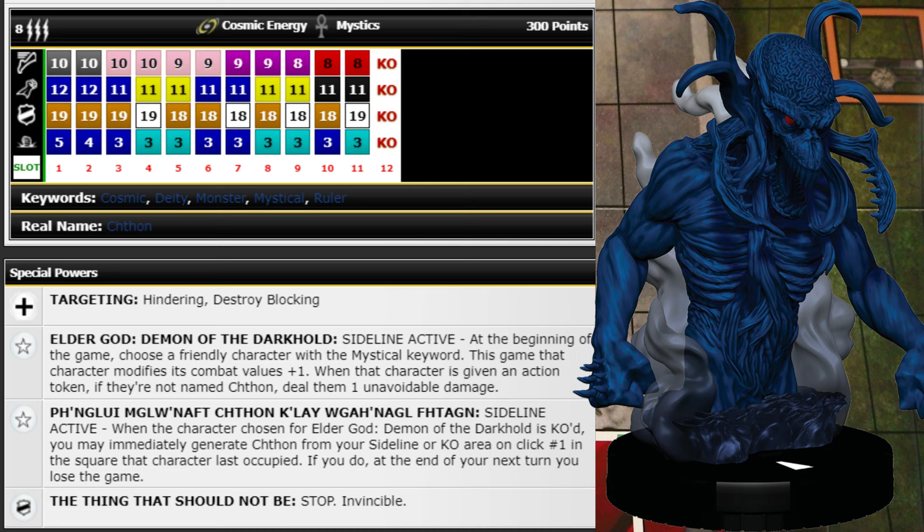Next we have Chthon, who is freaking awesome and definitely high on my wants list. He's 300 points with Mystics and Cosmic Energy, 8 range with triple target. He has Cosmic, Deity, Monster, Mystical, and Ruler keywords. Running Shot, 12 attack, Penetrating for 5 damage, Shape Change, and Impervious with a 19 defense — great stats and powers. He's got stop clicks with Invincible on his special defense power, so he's actually worth 300 points.